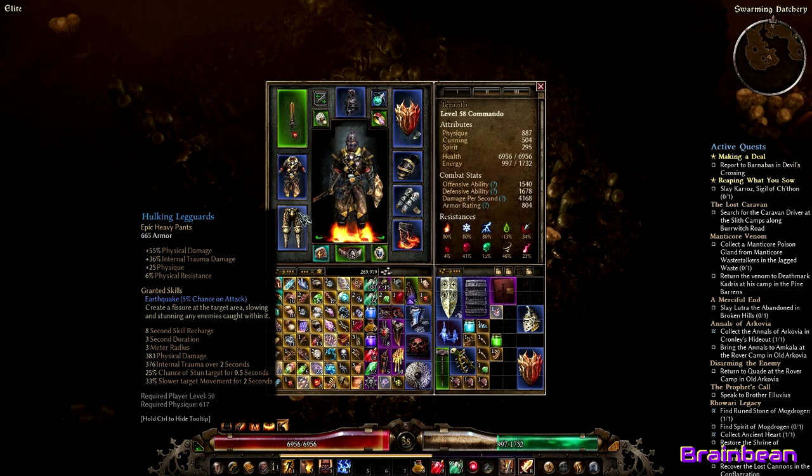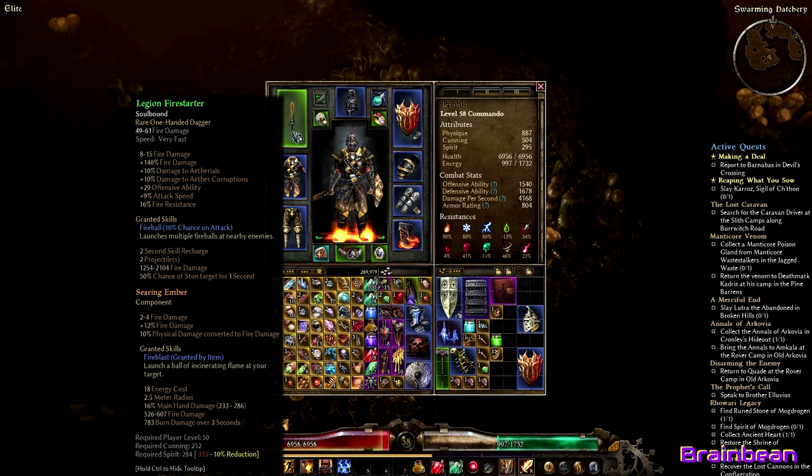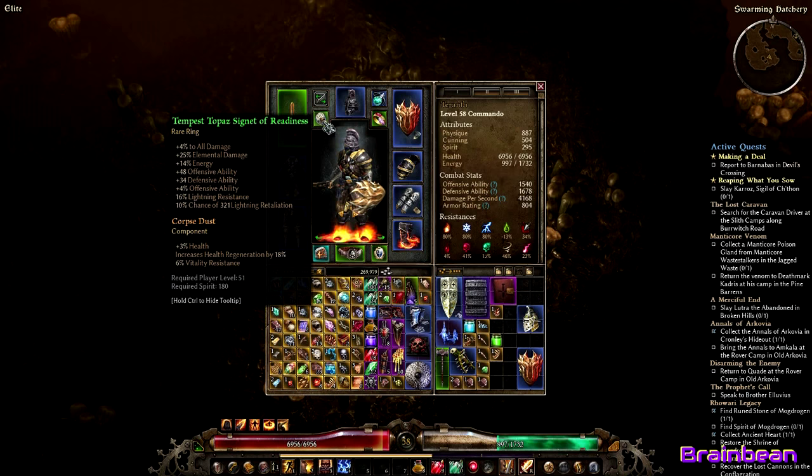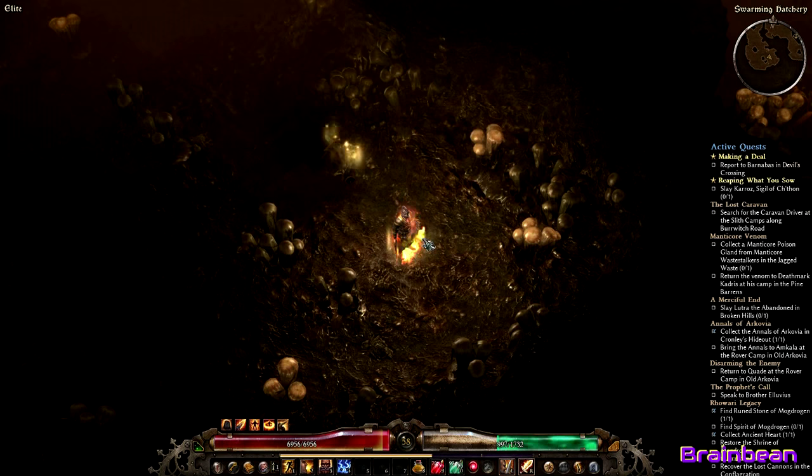The medal is nothing special right now but does have a fireball proc. The leg guards are just the best I have — these pants really aren't that great, I'm holding out for something better to drop. The chest piece, Magnuson's Trench Coat, gives plus two to Ulzuin's Chosen, plus fire damage, and offensive ability, which is decent. The weapon is a Legion reputation item — plus 40% fire damage, some attack speed, plus 10% chance for a fireball on attack, using a Searing Ember for extra fire damage. I could bind Fire Blast for range but Blitz is more than enough to close the gap. Rings and amulet are just the best I've found — nothing special.